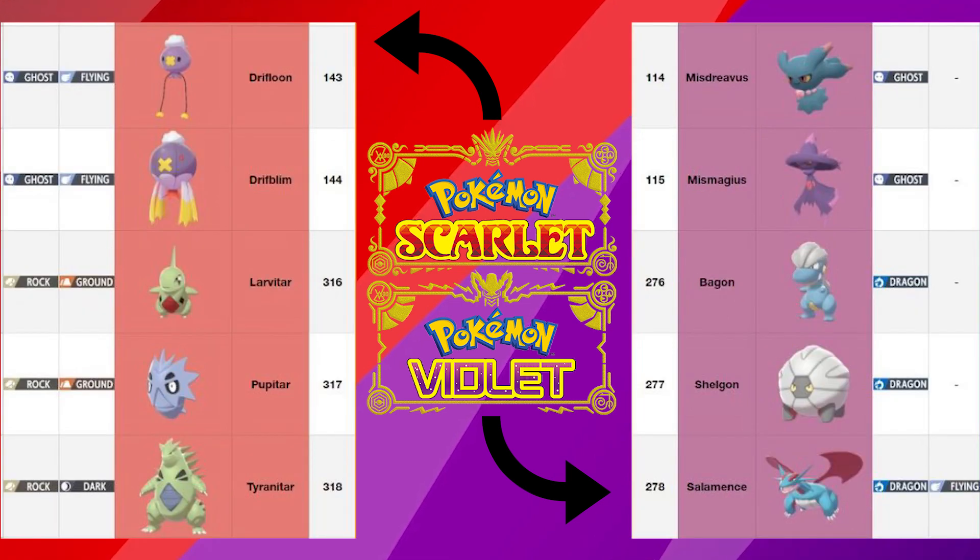For the next few Pokémon we have Drifloon, Drifblim, Larvitar, Pupitar, and Tyranitar for Scarlet, and then for Violet we have Misdreavus, Mismagius, Bagon, Shelgon, and Salamence.